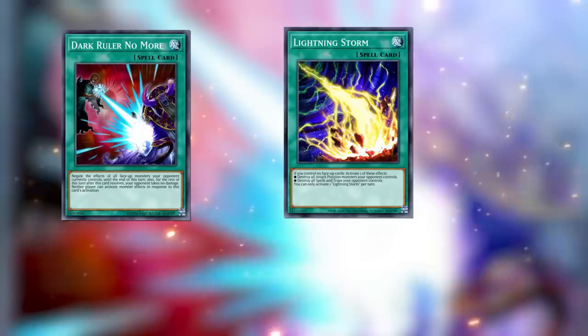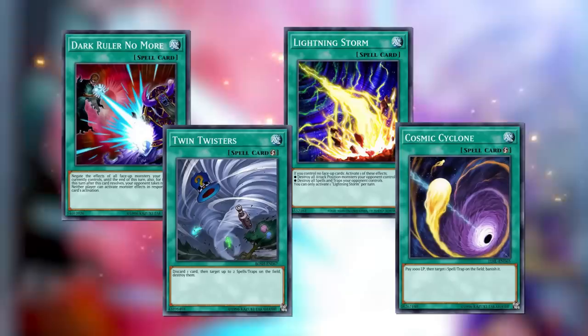Spells are usually extenders to get things you need, or board breakers. In side decks specifically — going into games two and three — side deck cards for spell and trap removal are all spells. So Imperial Order just stopped your opponent's whole siding process. If they sided in Dark Ruler No More, Lightning Storm, Twin Twisters, or Cosmic Cyclone — all spells designed to remove problematic cards — you just chain Imperial Order and they just don't do anything.